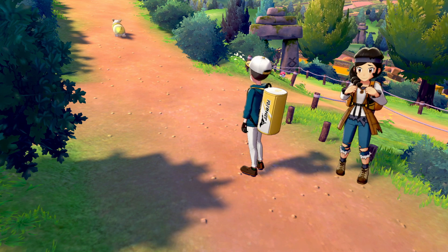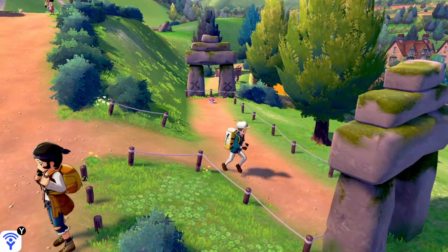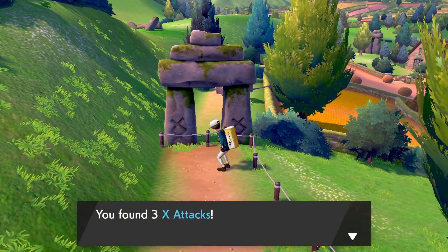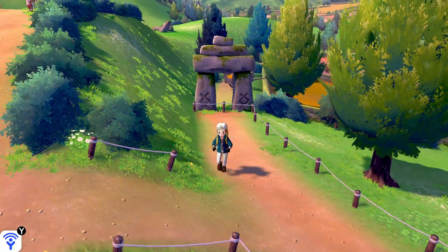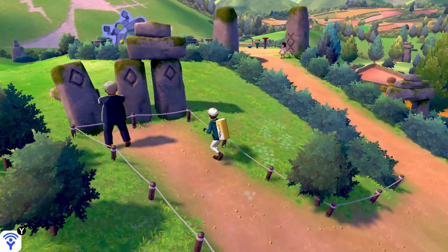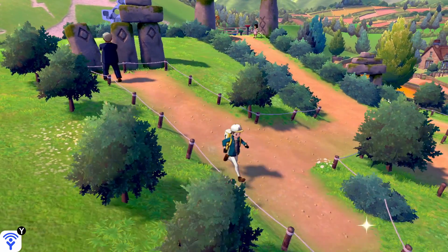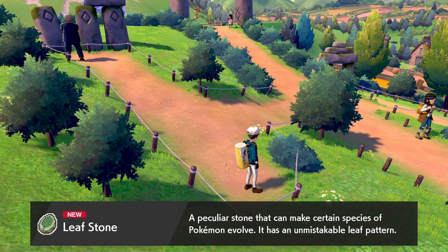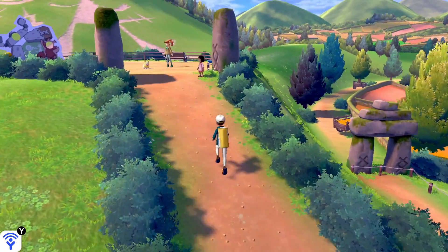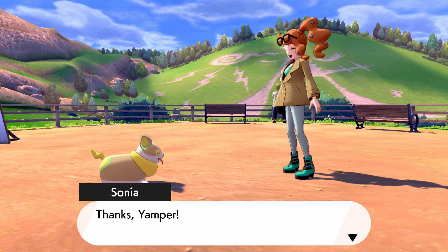We're following Yamper — it's waiting in place for us. There are all these stones around; I wonder what they're for. Three X-Attacks — that's another little item for gym prep. There's also a mystery of the stones, and a free Leaf Stone which can evolve certain Pokemon. Very helpful if you need a Leaf Stone evolution. Thanks, Yamper!